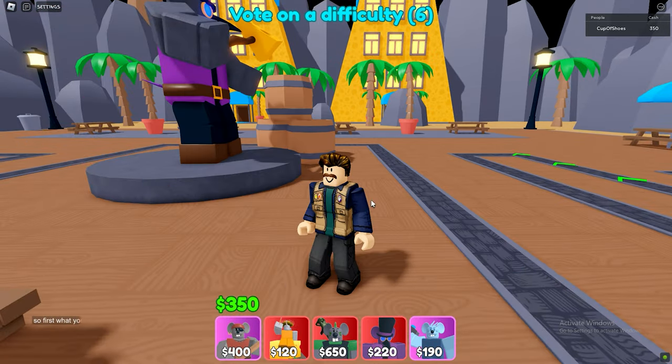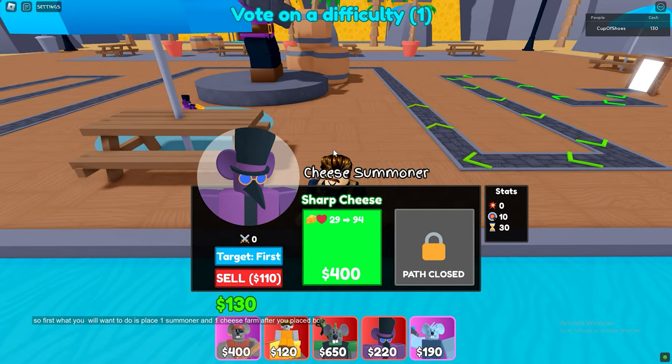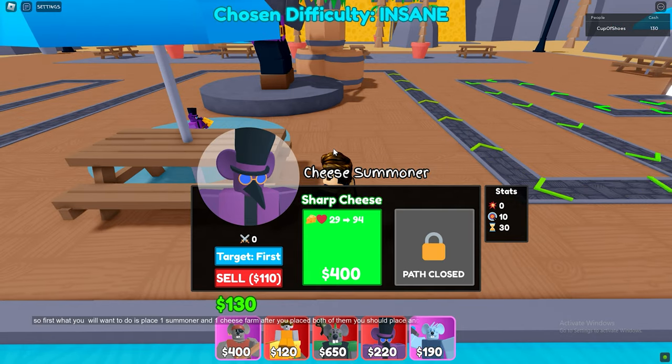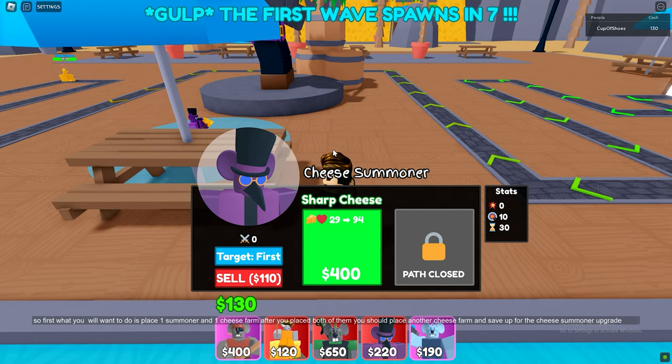First, what you will want to do is place one summoner and one cheese farm. After you placed both of them, you should place another cheese farm and save up for the cheese summoner upgrade. I will speed this part up.